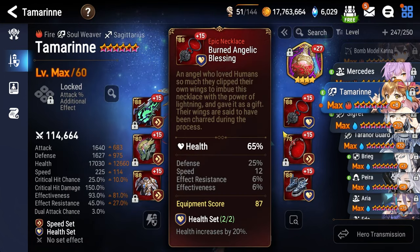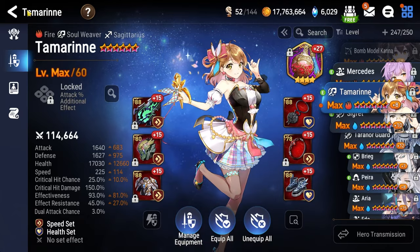Wanderous Potion Bile is the artifact. Health percentage on Necklace and Ring, and boots of course are going to be speed.